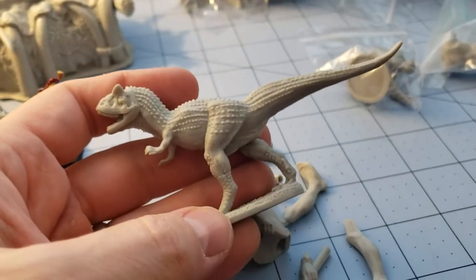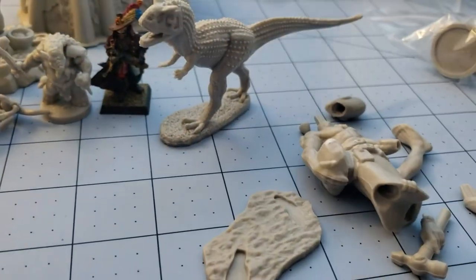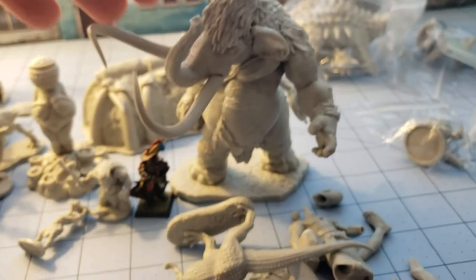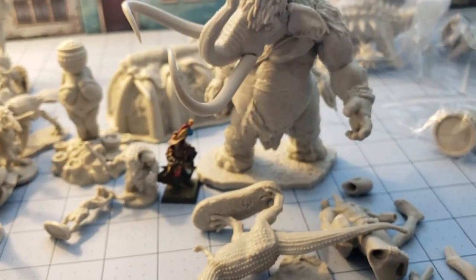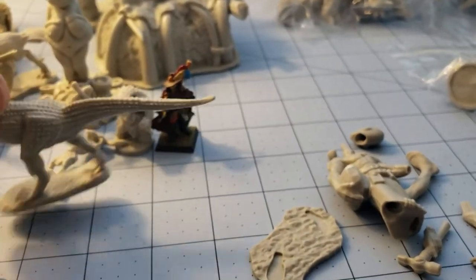And we have a Carnosaurus — he's kind of small. I was kind of surprised, I thought he'd be a lot bigger. But then again I thought our mammoth friend would be a lot smaller, so I guess that's where some of the budget went for size.